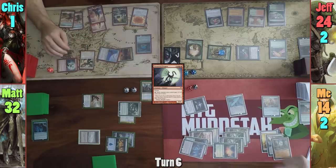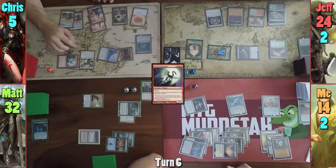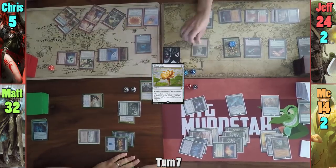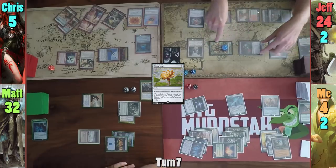Chris doesn't bother putting counters on Jitte, instead using both to gain two life and put himself back up to five. He then casts a Gilded Lotus and passes to Jeff. Jeff recasts the Shattergang Brothers and moves to combat, swinging the tokens and Bloodgast at me for 10, and with nothing else, passes.